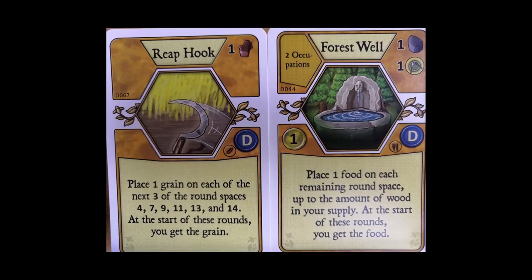Check out the Reap Hook — three grain without taking an action. Yes please! It's so cheap as well. And the Forest Well — what a great card. This could potentially get you a stack of food at just the right time in the first half of the game. A really interesting card.